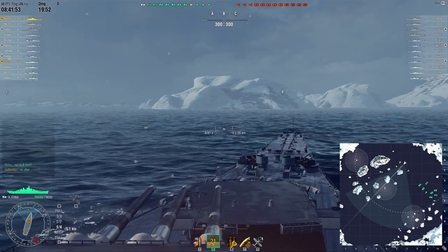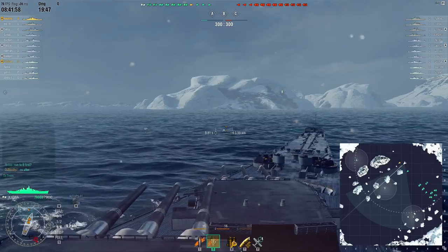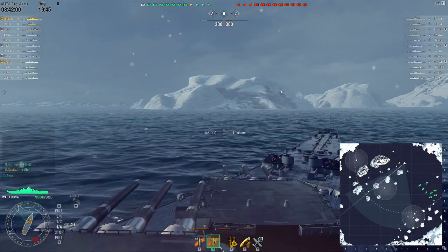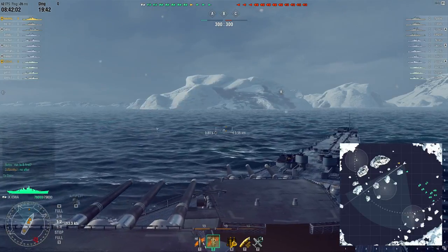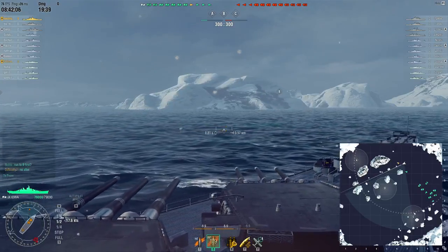Right about here, Nuts says we're gonna run to B. DJ says no — actually we're gonna go to A instead. So we decide to go straight for A. Later I'm gonna show you when a cruiser comes in and how well this cruiser player actually backed us up.